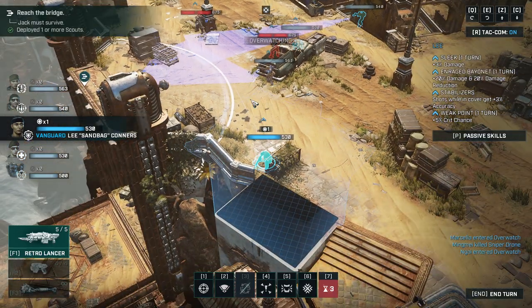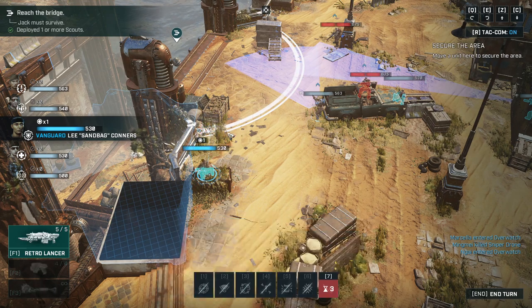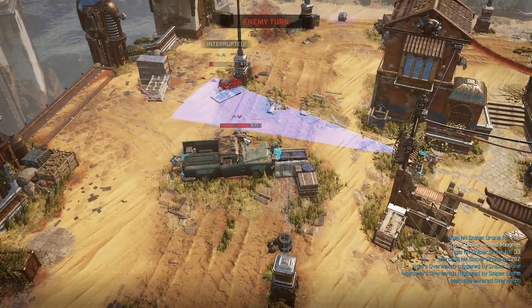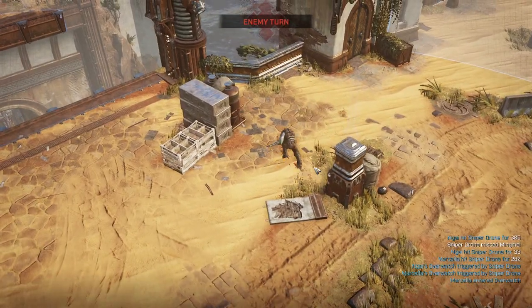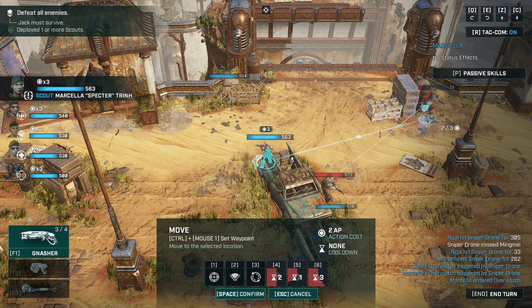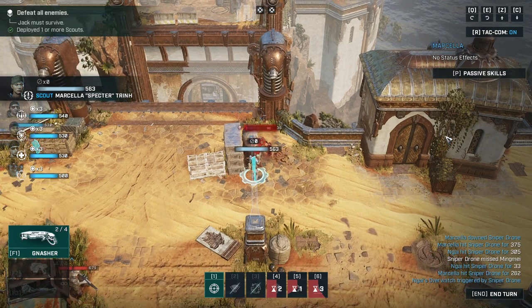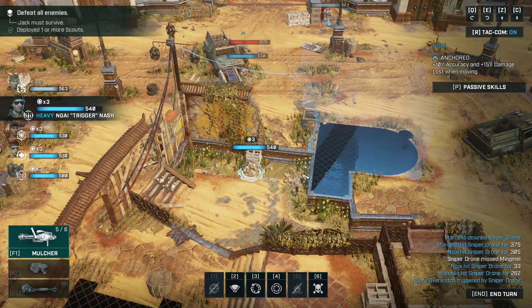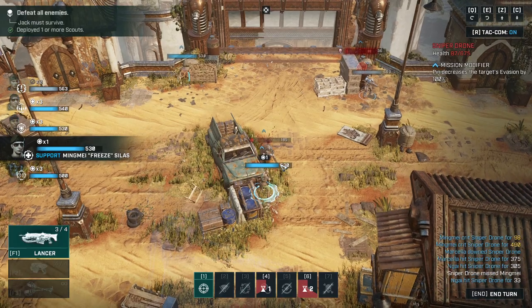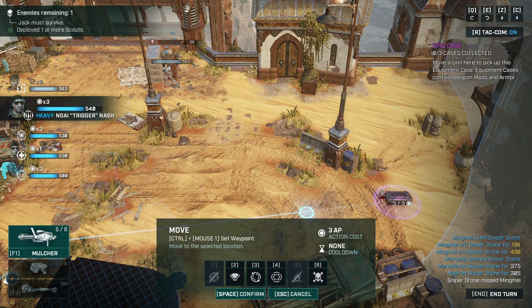Setting up a perimeter. Let's try to get in cover somehow. He missed the shot, that guy got interrupted. Make it count. Moving up. Let's kill this guy — nice little critical hit.